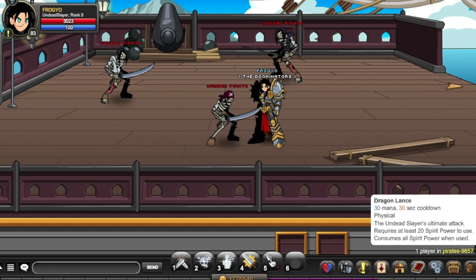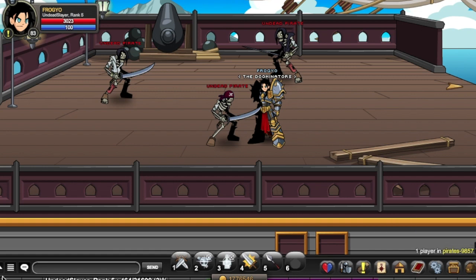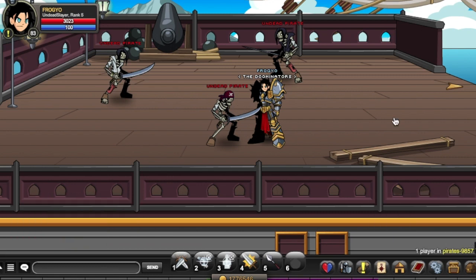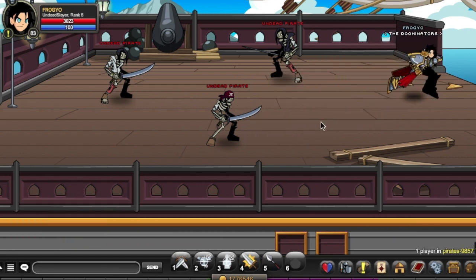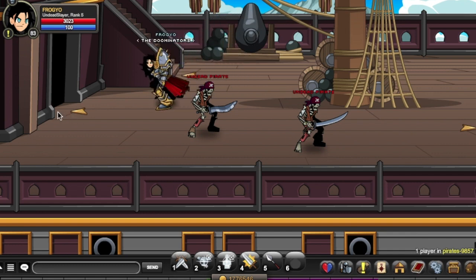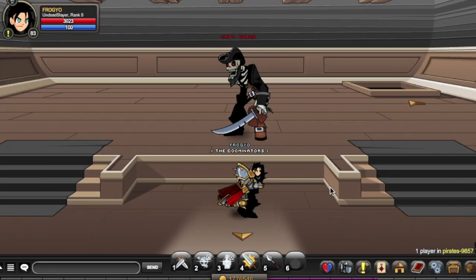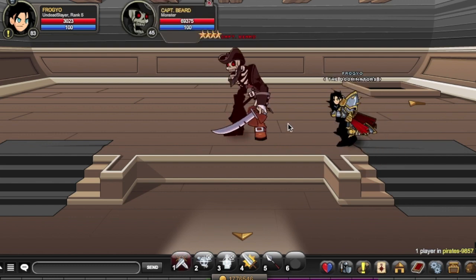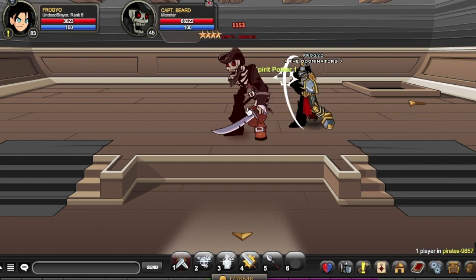Your 5 skill is called Dragon Lance. 30 mana, 30 second cooldown, physical skill — the Undead Slayer's ultimate attack. It requires 20 spirit power to use and consumes all spirit power. With 0 spirit power you can't use the skill — it says 'not enough spirit power.' Let me get spirit power from Captain to show you — this is your nuke skill. You can't nuke if you don't have 20 spirit power.